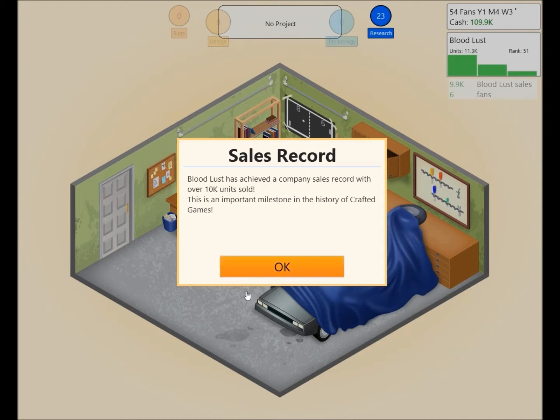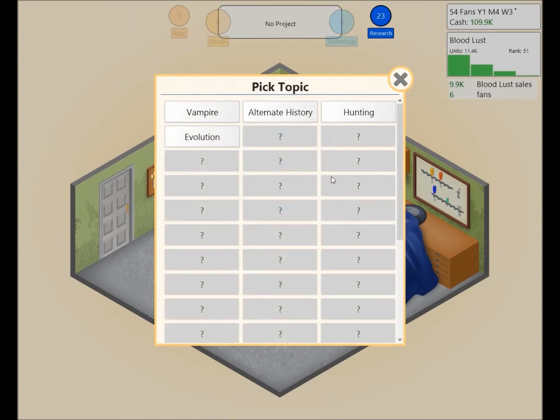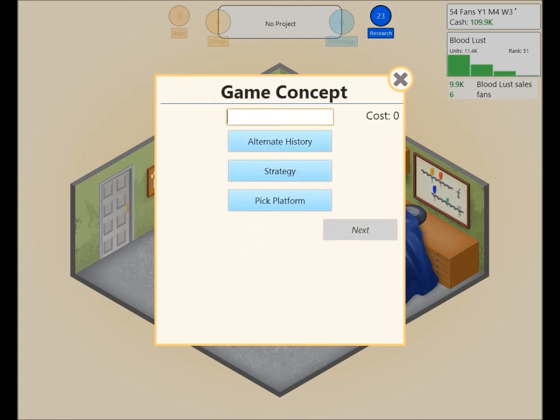Bloodlust has achieved a company sales record with over 10,000 units sold — an important milestone in the history of Crafted Games. So what do we want to make next? We will make an alternate history strategy game. We'll call it... If Rome Never Fell. That seems like a good title.